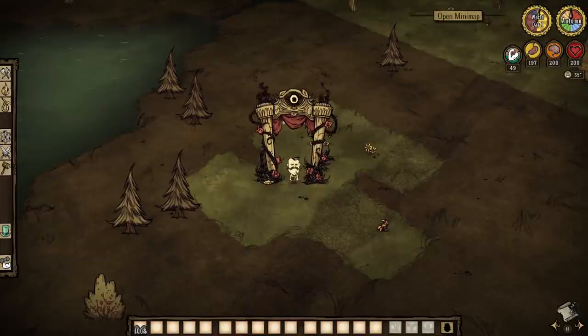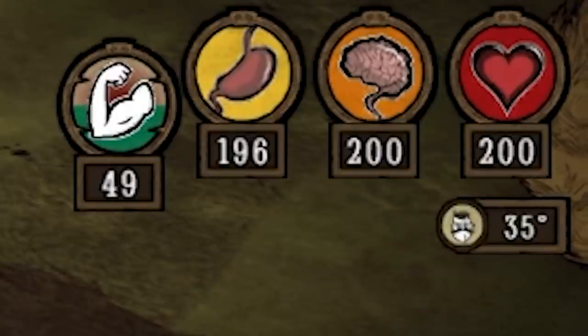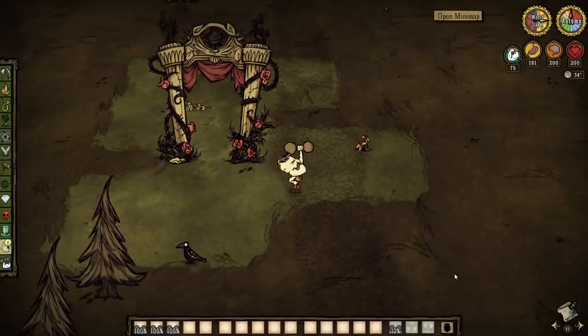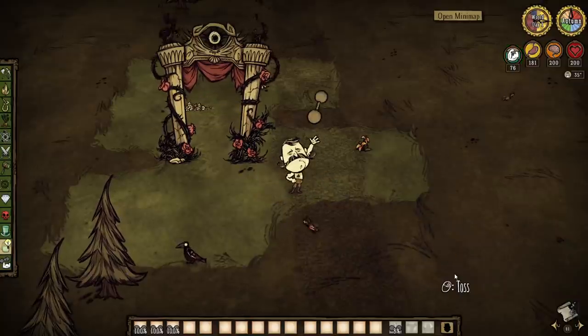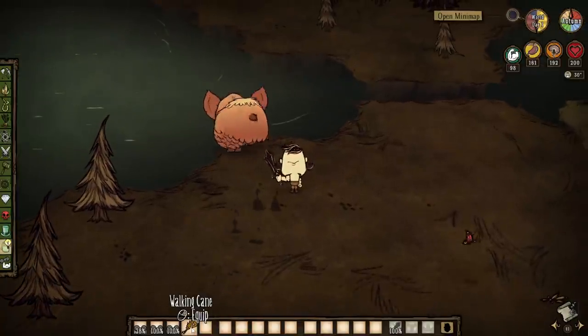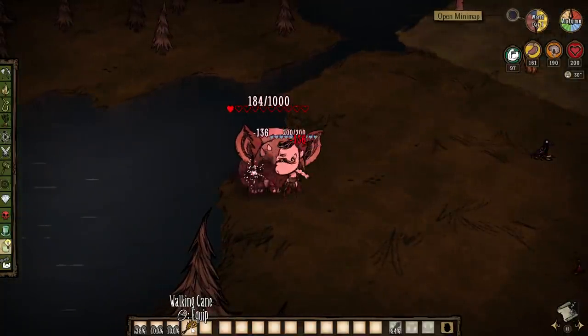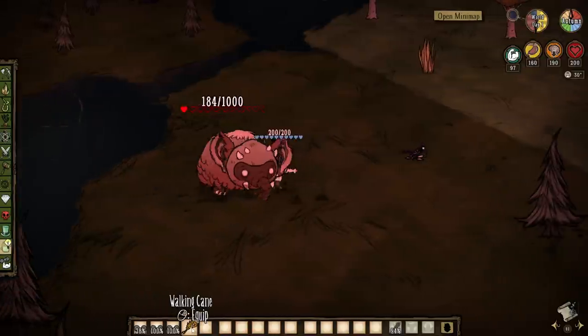So to begin, the most obvious change is the addition of the new Might meter. Wolfgang no longer becomes mighty by eating food — he's now tied directly to this meter. You become mighty at 75% and wimpy at 25%, and instead of it being a sliding scale of damage dealt, you now do a consistent amount of damage for each form. So when you're mighty, you're doing exactly double damage, whether that be 75 mightiness or 100.